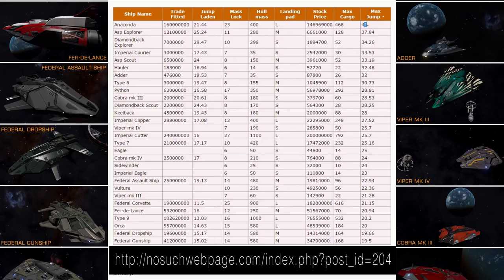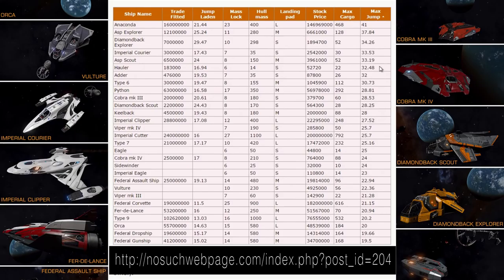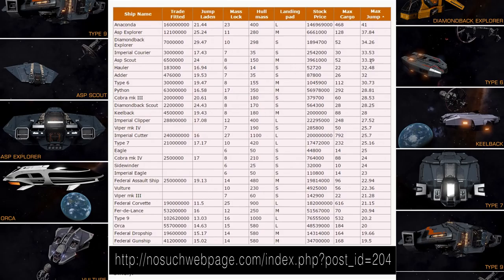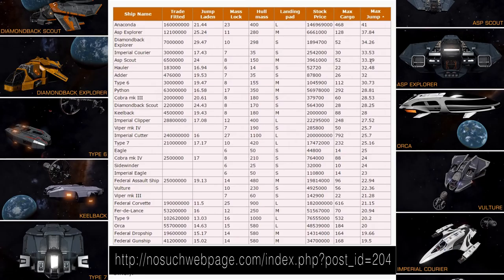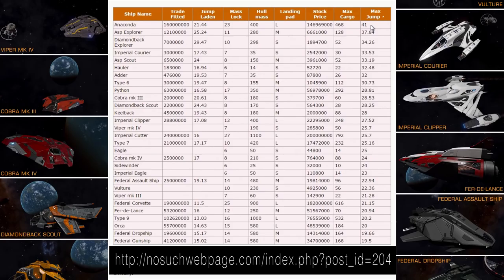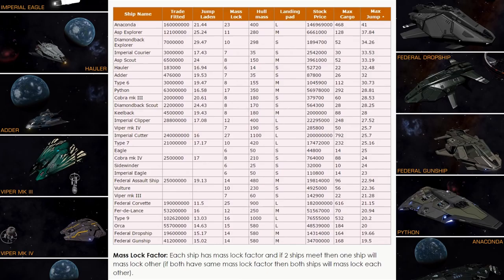If you want to explore, you can outfit the Anaconda to be the best jumping ship in the game. Asp Explorer is 2nd place, Diamondback Explorer, Courier, Scout. Again, these stats are not final — you can tweak them even further. For example, you can go without shields at all, sacrifice many other modules, have as little modules as possible, have a very low class power coupling which will make boosting even once impossible. You don't need good thrusters at all if you are exploring, because you will be spending most of your time in supercruise, and you can have no weapons at all. So it's up to you how you build your ship. These numbers are a good source of information to consider if you are looking for a ship for exploration, trading on large or medium landing pads, combat, or any other specific goal.